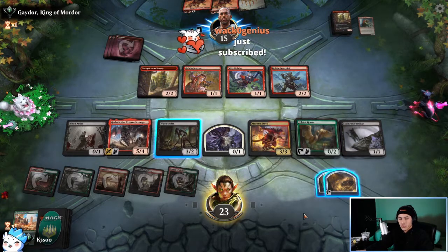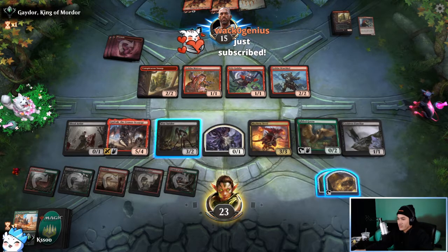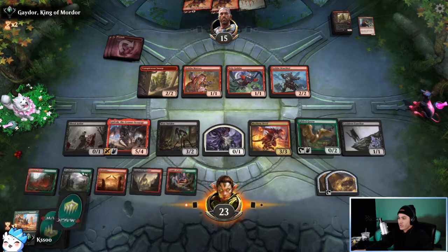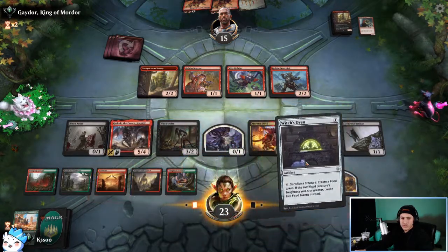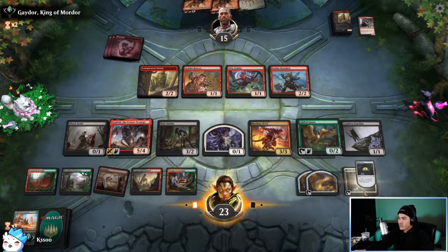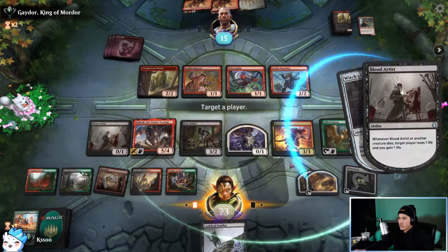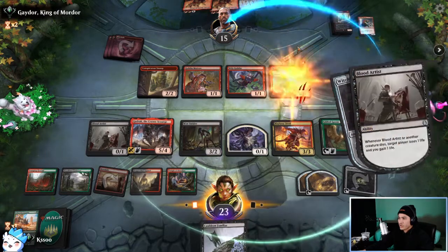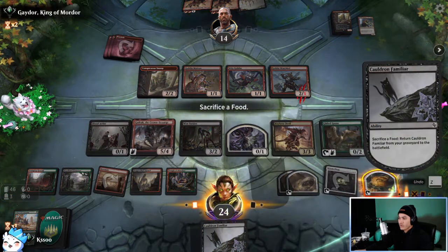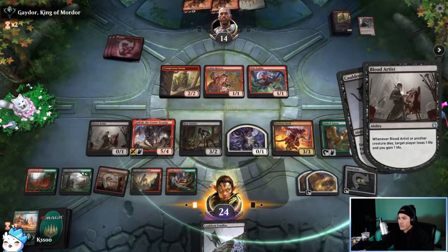They play the Warchief. Okay, it's my turn — Witch's Oven is so nice. We're going to Witch's Oven the Cauldron Familiar, creating a food. We hit them with Blood Artist, get a Mayhem Devil trigger, and then play the Cauldron Familiar by sacrificing a food. We're going to ping their Warchief for one damage because I really don't want that to stay on the field.